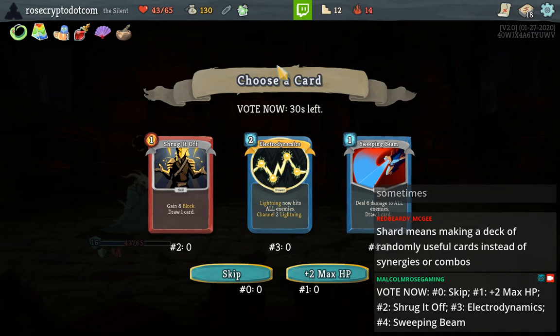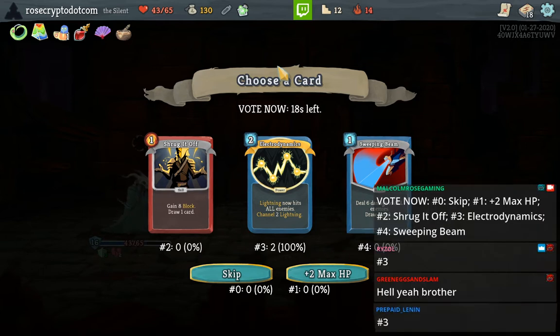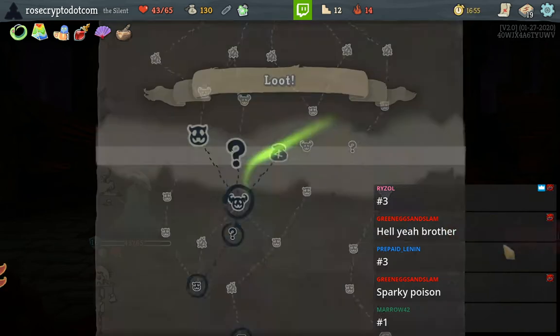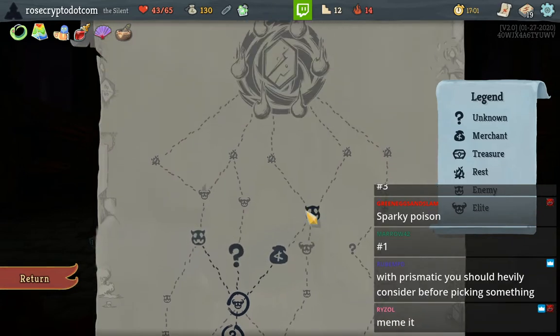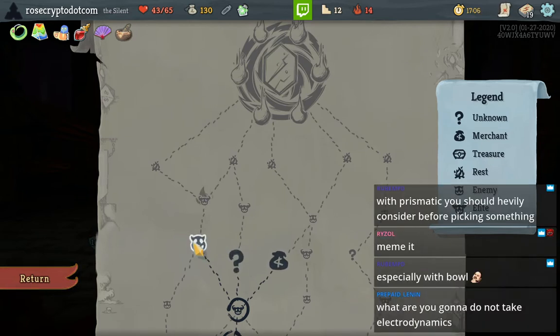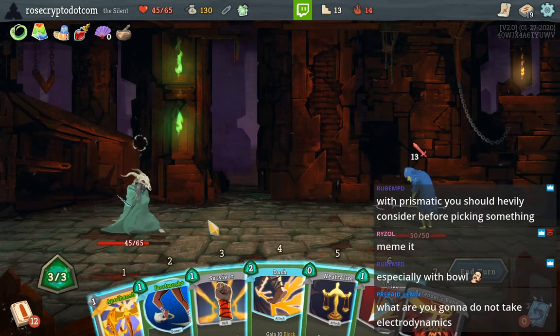Do we take the Electrodynamics? Do we take Electrodynamics or do we just take a Shrug It Off? Hell yeah brother. I guess we do it — for the record I think the optimal thing here is Shrug It Off, but this is the fun play. I should probably think a little more, but we're memeing today. Oh, I should go for maximum hallway fights for more options. What are you gonna do — not take Electrodynamics? Exactly.